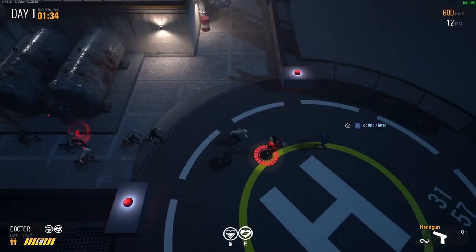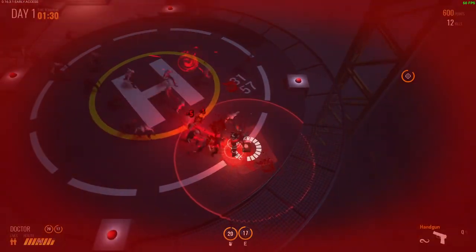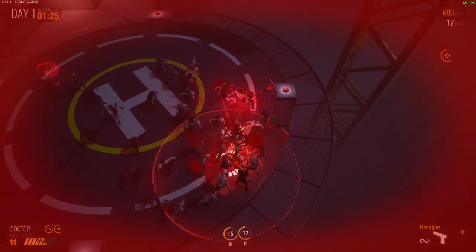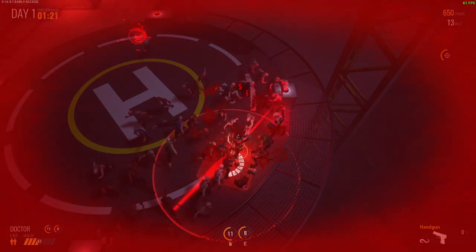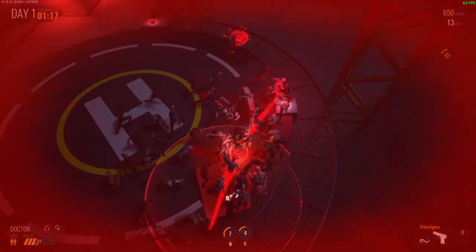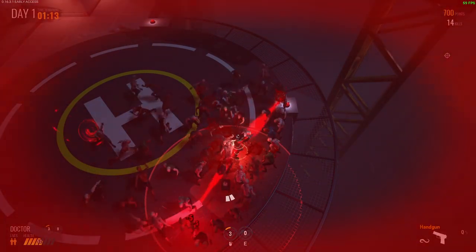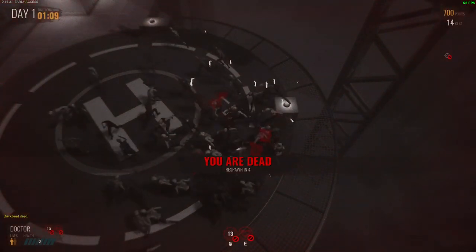Let's start off by taking a look at the Doctor. The Doctor has a special item of a healing kit and a combo power called Transplant. The healing kit can be set on the ground and will heal anyone within the radius. The Transplant works only for the Doctor and will siphon health from nearby zombies and heal you. The healing kit is the only special item that does not increase in range every time you upgrade it. Instead, it is the only item that actually increases its healing effectiveness.